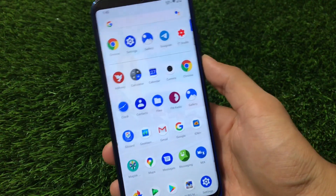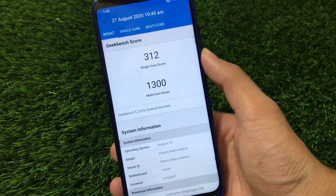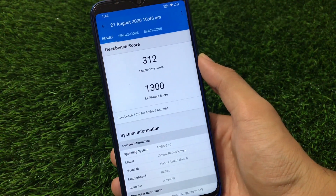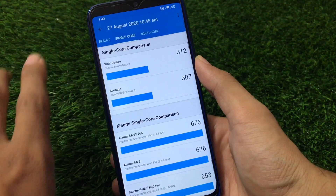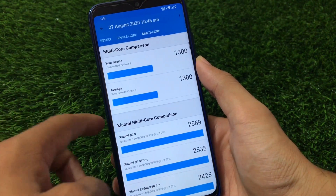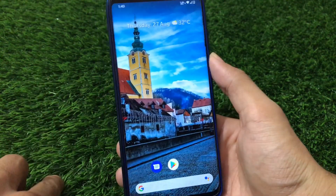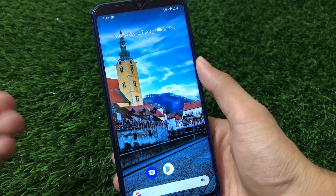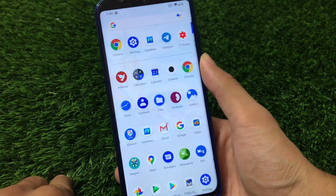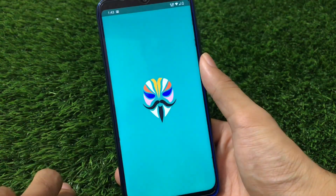Let's take a look at the Geekbench score for the Redmi Note 8. The score is not extremely impressive but not bad either — 312 is the single-core score and 1300 is the multi-core score. The single-core average is 307 and we got 312, which is quite impressive. The multi-core is 1300, same as the average. Performance is similar to stock MIUI, but AOSP is always far better than MIUI in terms of real-world performance — if you're a MIUI lover, you should try AOSP.